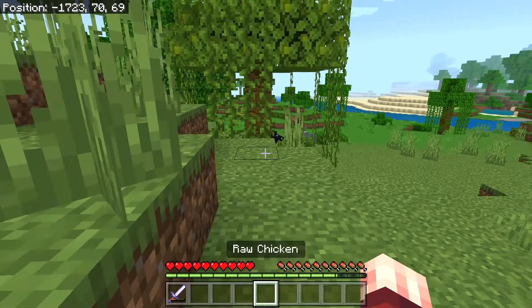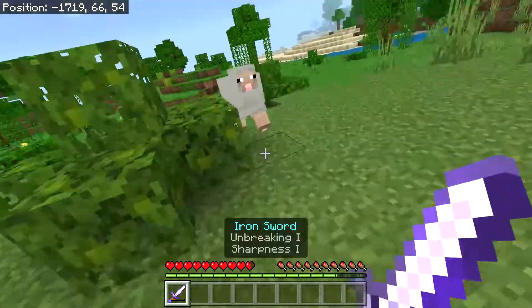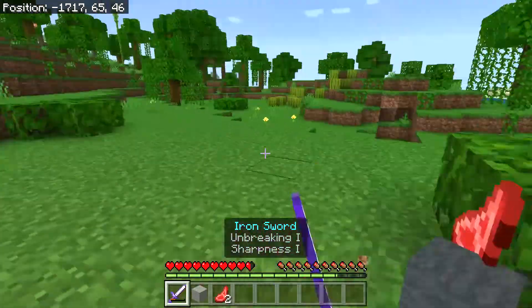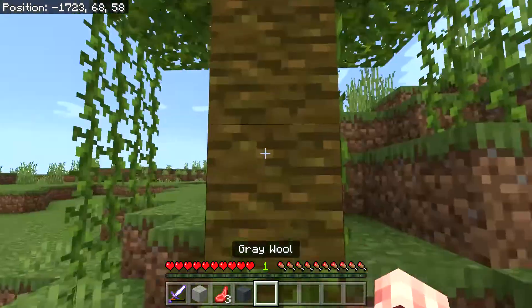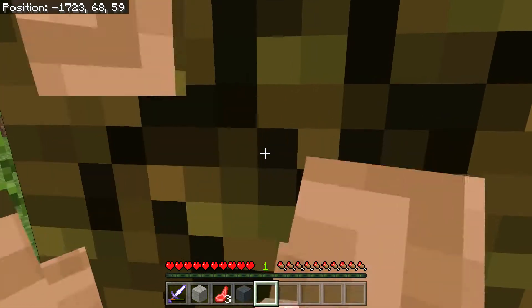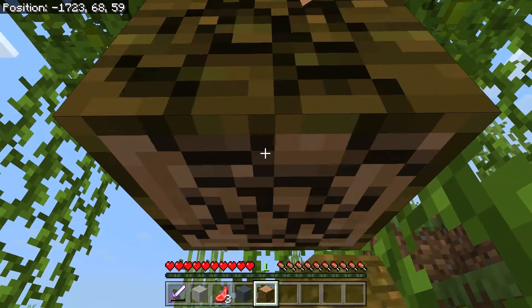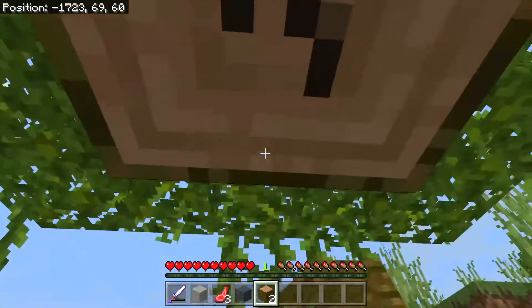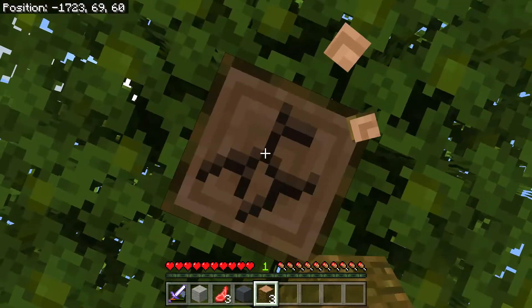Let me go get some water. I gotta kill these sheep. So this mod adds a bunch of new ores, which add a bunch of new armor, weapons, tools, and some new items like war hammers and stuff like that.